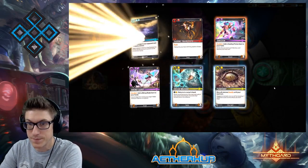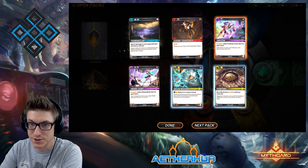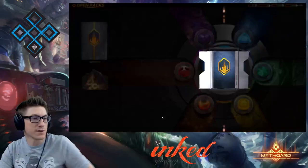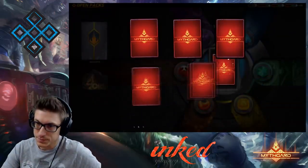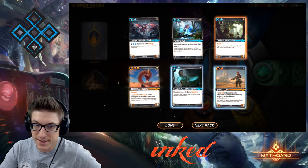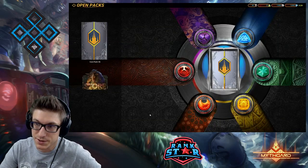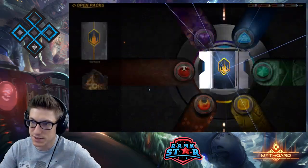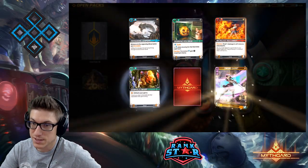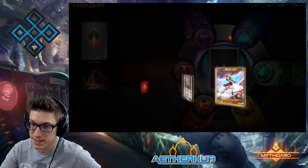Thunderclap — deal two damage to your opponent and all enemies. That is a good cleanup card for aggro or swarm. We're going to be playing that for sure. Sandscale Worm has Swift and Teleport while occupying a desert enchantment — a key card for desert synergies. Orange has a lot of desert-related synergies. Another prestige — hello, Zerkstian Hideouts.